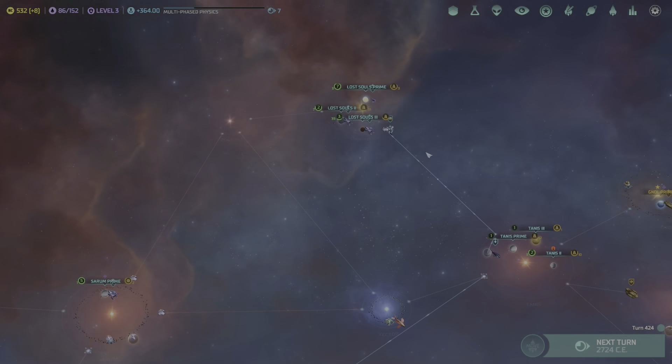Build me about three colony ships and then upgrade the battle station. That's going to put us in the negatives, but a lot of our planets should be getting close to leveling up, so this should help our economy a little bit. We're going to continue defending this planet until that colony ship comes down here.